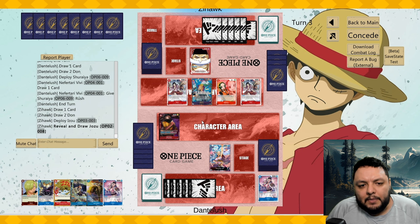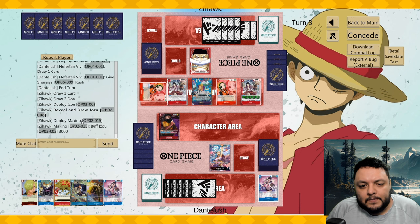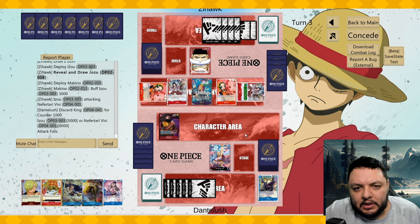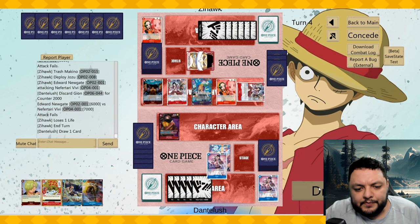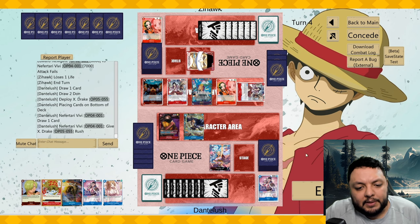He plays another Izou, reveals the 2k counter. Then plays a second of the same one — interesting. He attacks for fives. Here I think he should be attacking for a little bit more. He plays Joshu — that's not a good play. Now I can play Drake or look for Pudding, and we finally found Pudding. We can bottom-deck his hand — although he is applying a lot of pressure with many creatures I have to deal with, so maybe Pudding here wouldn't be that good.